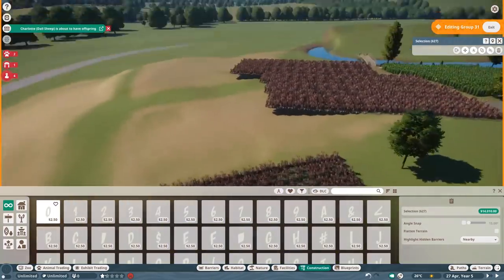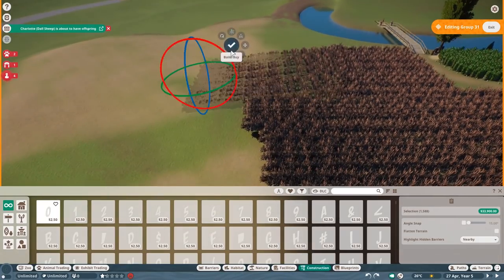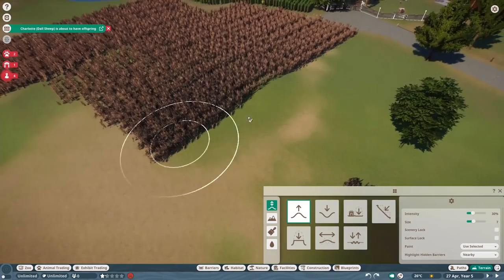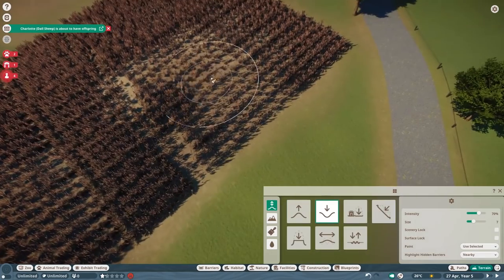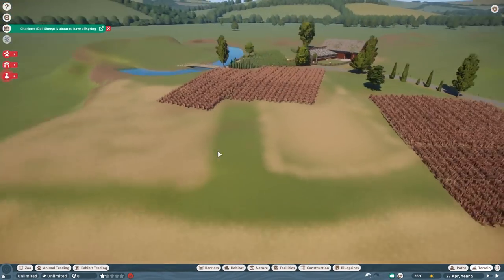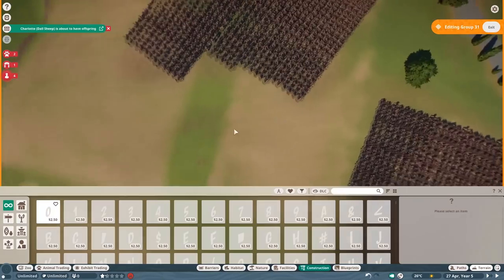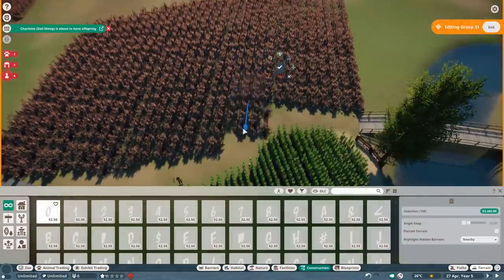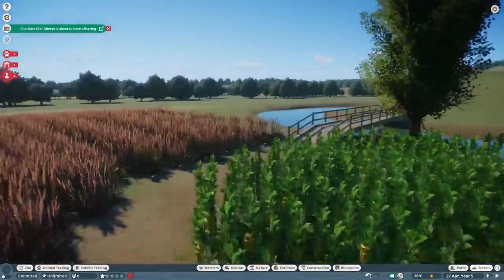From the cornfields we move over to a more normal field — this is a wheat field. I also wanted to build a windmill but I didn't get that done, so maybe that's something for the future if you guys like the project. Maybe the new DLC will bring something in — we never know, so we'll wait and see.